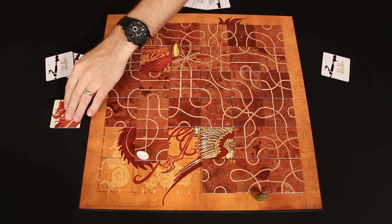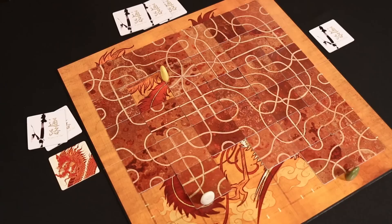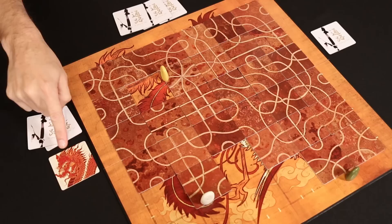If you get eliminated from the game while holding the dragon then you pass the dragon to the next player who has less than three tiles in their hand. So now the eliminated player's single remaining tile is added to the draw pile, which in this case makes it the only tile in that stack.